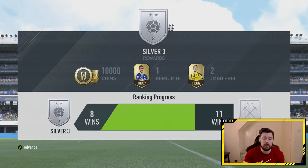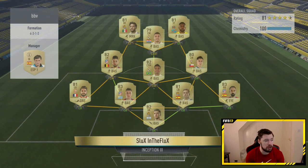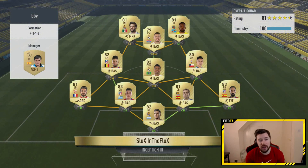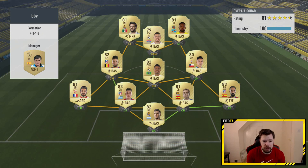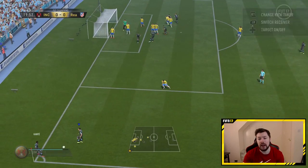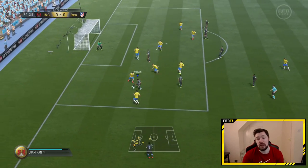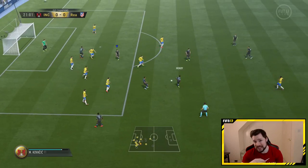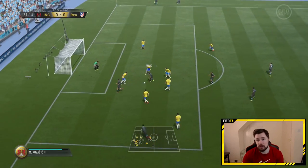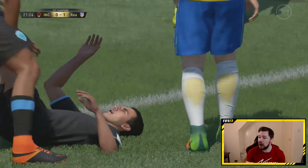Just touching on the last episode real quick, we were talking about position changes. Gustav Claes says he doesn't like that you can change a CDM to a striker but not a right wing to a striker. What frustrates me most is the way chemistry works from positions — you can take a striker and turn him into a CDM, and you can play a CDM at centre-back on seven chemistry. So effectively, you can play a striker at centre-back on seven chemistry. But you can't play a left wing at CAM on more than four chemistry. I don't get it.